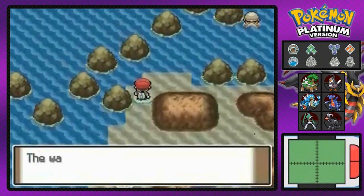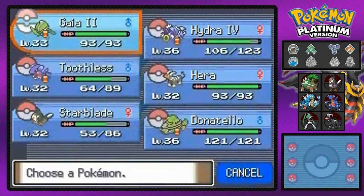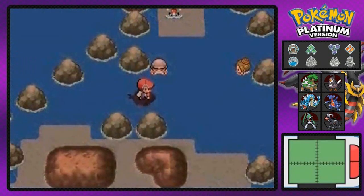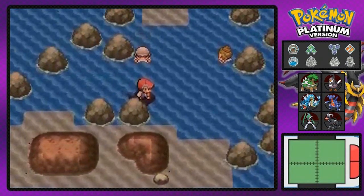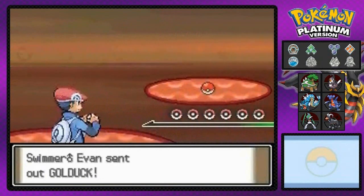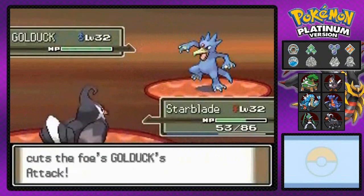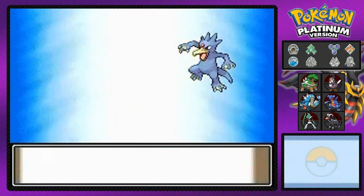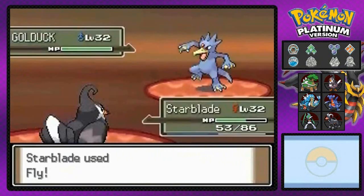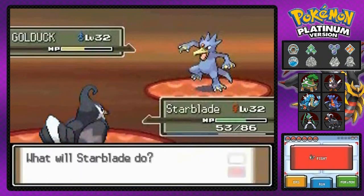There are quite a few people there — I think I could double battle them. One of these guys is gonna turn around and make it a single person battle. Just watching — and yeah, this one right here. Bring it! He's coming out with his Golduck — originally supposed to be named Psyduck — and I'm coming out with Starblade. Fly attack!